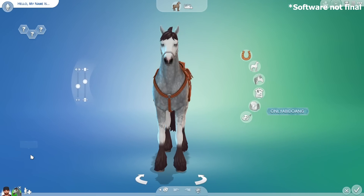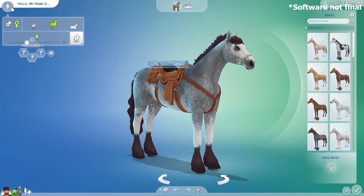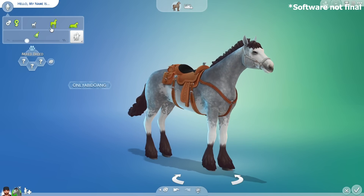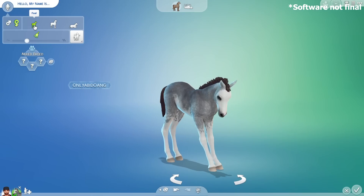Choose Add Horse and there's our gal. Now if you click here, you can set whether you want to make a male or female horse. You can also set their age from foal, adult, and elder. In this pack you can create a foal straight from Create-a-Sim now.